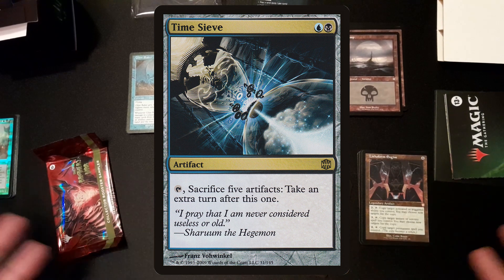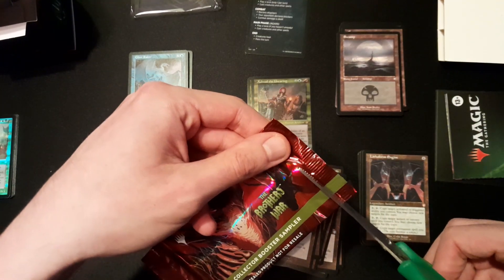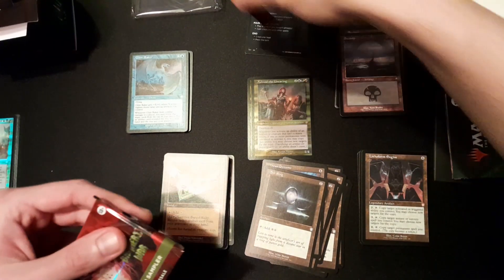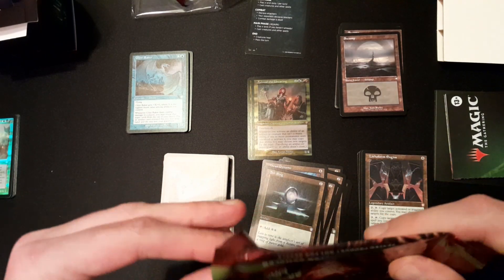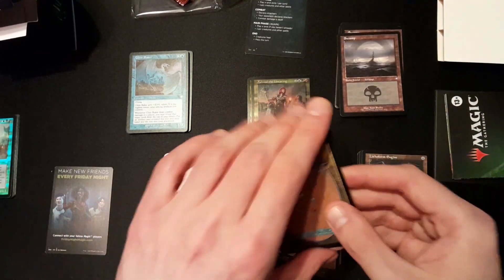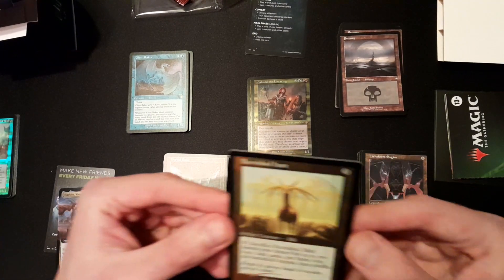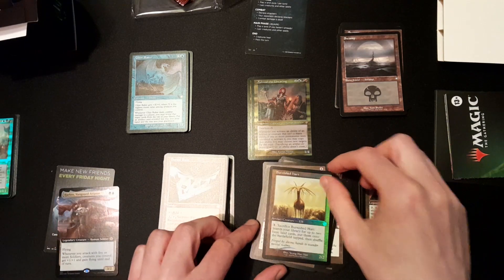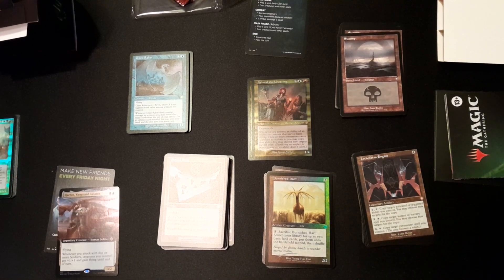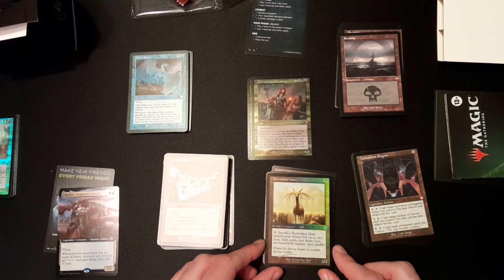You have a lot of artifacts here, so that's basically it. To make this video even sweeter, we will check what our collector booster sampler holds. Be sure to like the video if you found it helpful. We got Harbin, Vanguard Aviator and a Burnished Hart — fantastic! This is what I actually missed in this precon, and I mentioned it. This is fantastic in an Ashknot deck. Catch you later guys, hope you have a great day, bye!